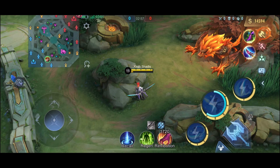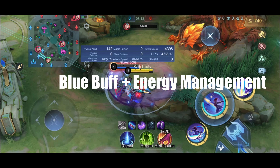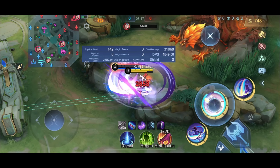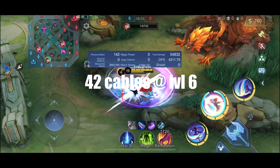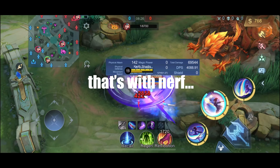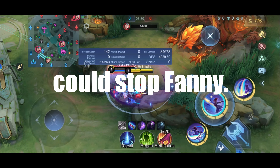That doesn't seem like a lot, but if you know the trick of getting the blue buff and applying great energy and cable management, you can fire up to 14 cables at level 1. At level 6 with proper cable management and blue buff, you can fire up to 42 cables — and that's even with the recent nerf to her energy recovery. No nerf could ever stop Fanny.